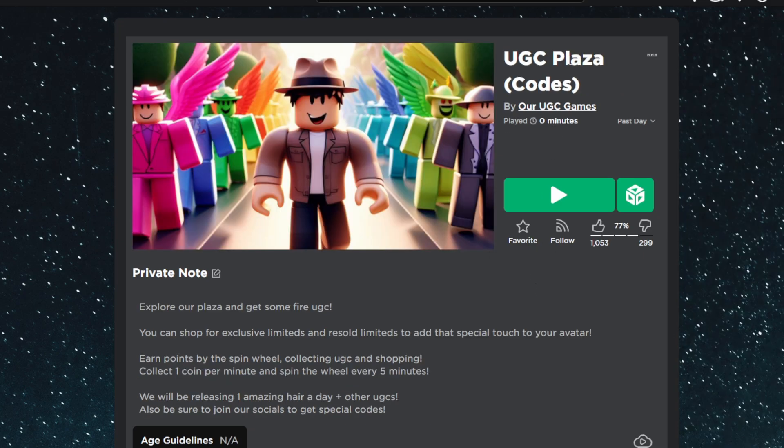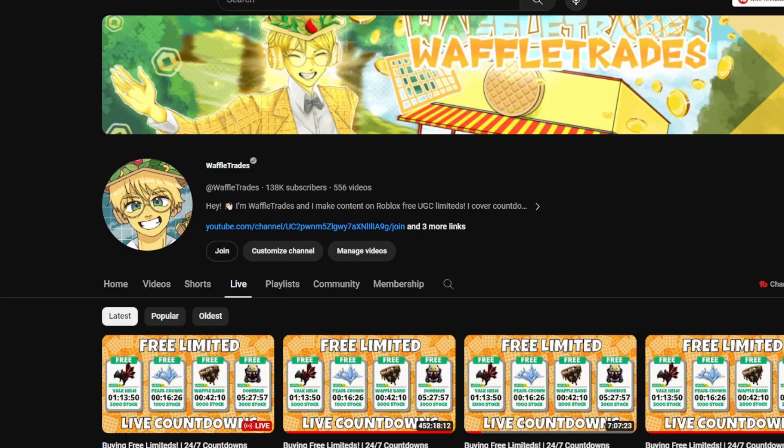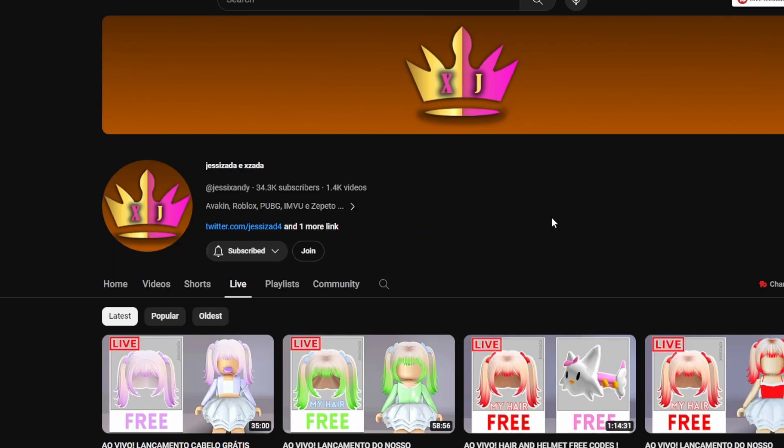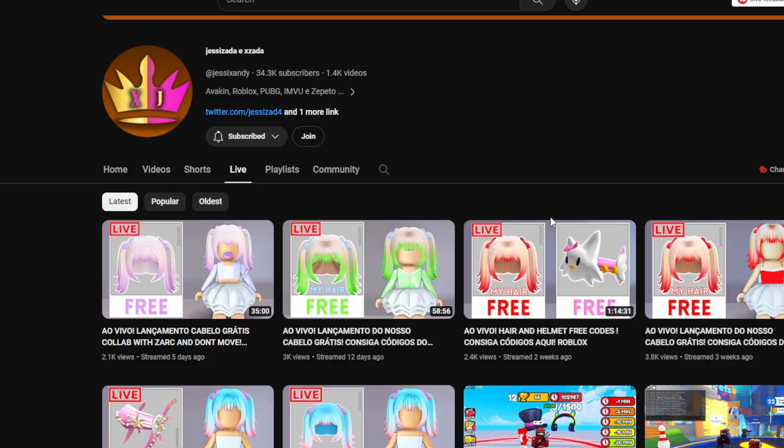The second game is UGC Plaza. Inside this game all you have to do is redeem codes that either me or Jesse Zada give out, and just like that you can get the hair. To get the codes I'm giving out, you'll need to join my 24/7 free limited live stream. And to get codes from Jesse, you'll need to join their live stream when they give out codes as well.